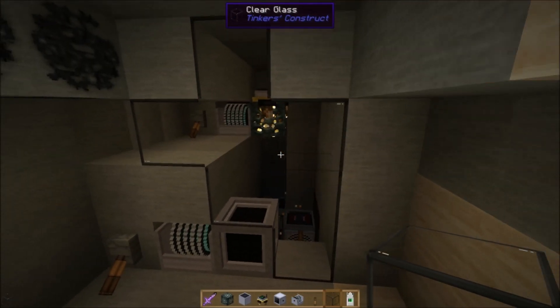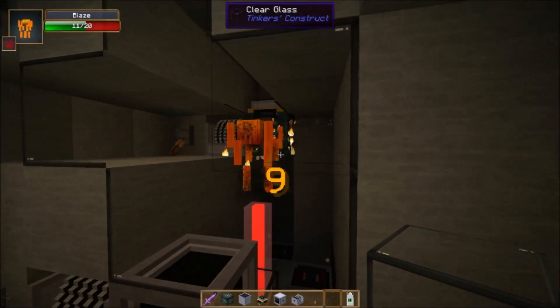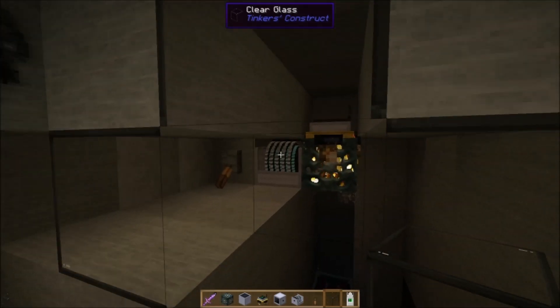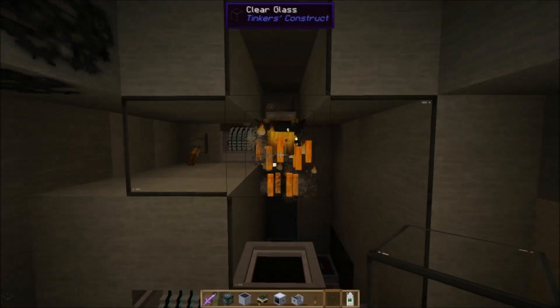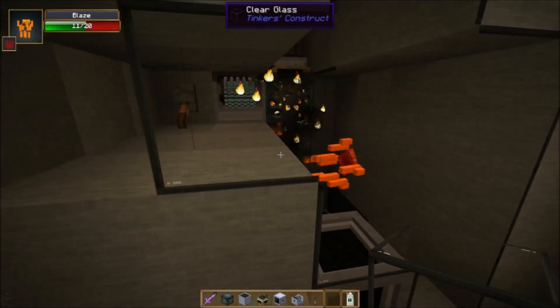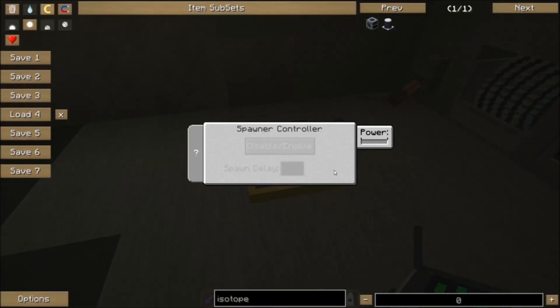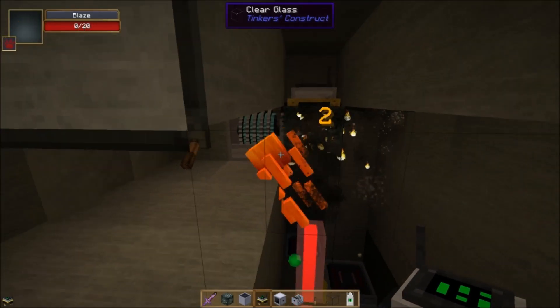You can use this sort of system with anything — a zombie dungeon, skeleton dungeon, anywhere you find a spawner. Just remember: whatever the red number is, that's the minimum number you can put in the spawn delay. If it's not working, make sure the number is not red. Otherwise you've got to give it more power to achieve the delay you want.